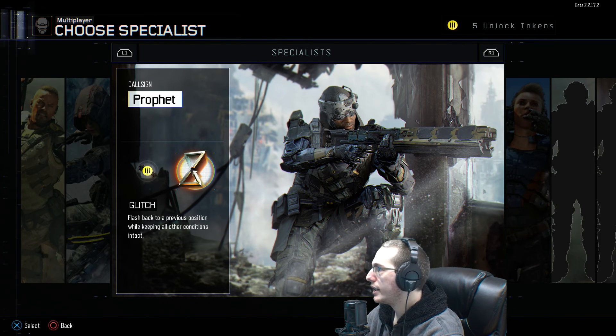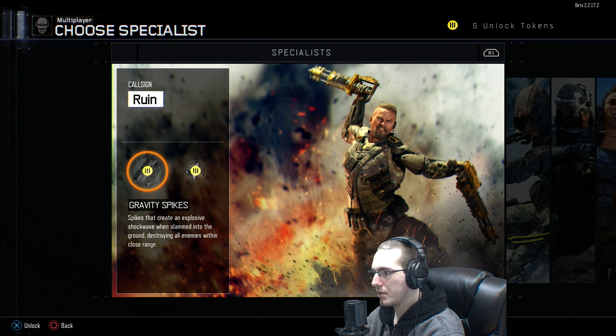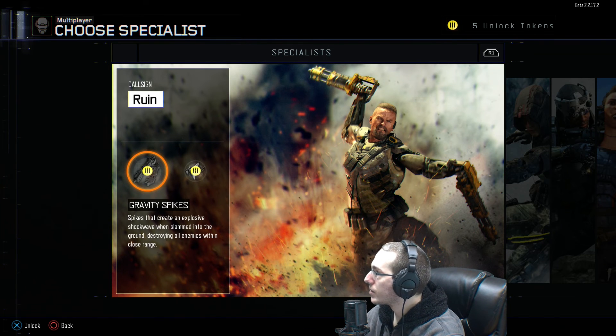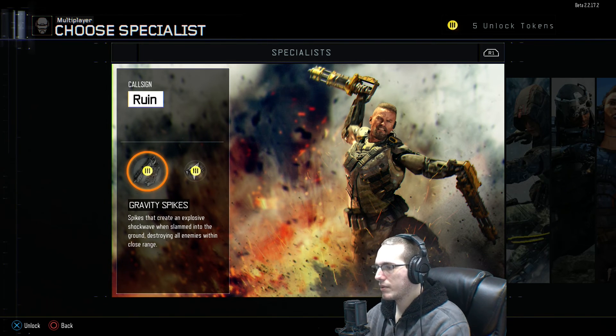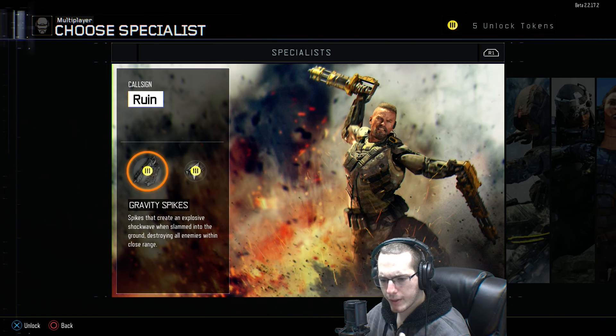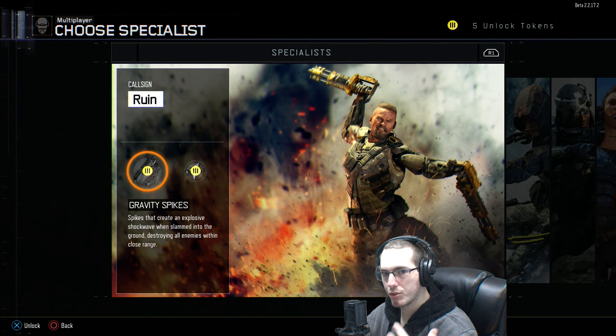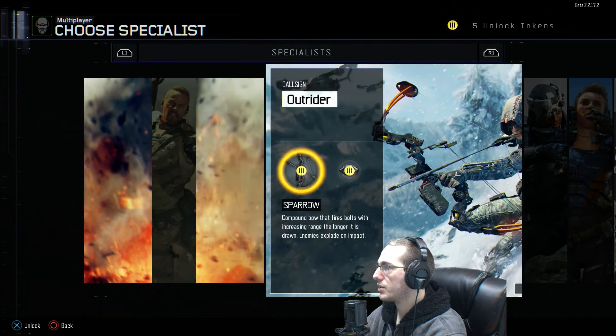Specialists have two different abilities you can use. When it shows the yellow circle with the three black lines — obviously for Black Ops 3 — that's for using unlock tokens to unlock the ability. It's also on a cooldown, so you don't have to rely on kills to get it. It's your special ability for that class, and once it becomes available it'll let you know. You activate it with R1 and L1.